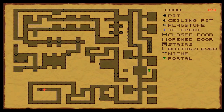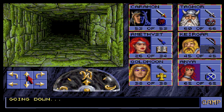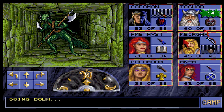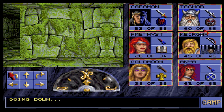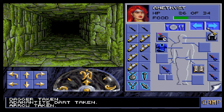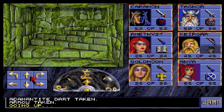Okay. Here we are in front of these stairs and they go down. We haven't been here before. Oh, hi. I'm trying to find my way back to those stairs. Oh, that was its dagger. I haven't thrown daggers for quite a while. So where do we go, guys?